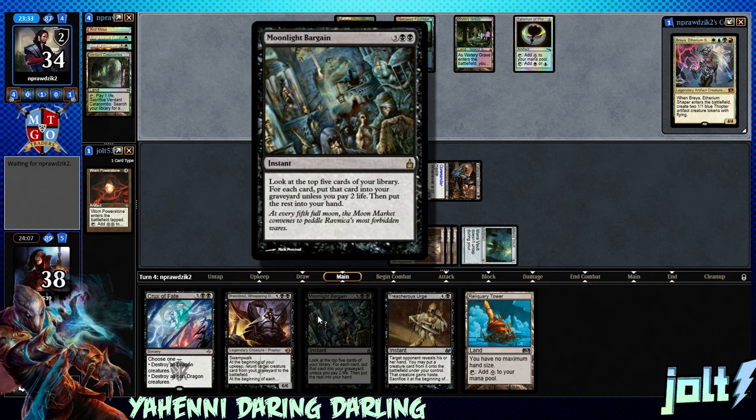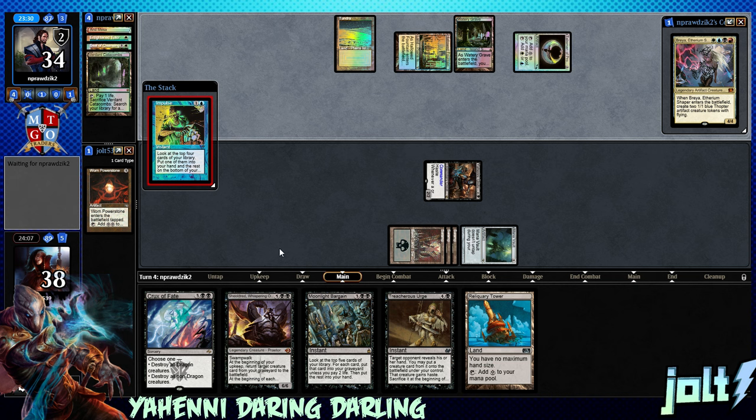Look at the top five cards of your library. For each card, put that card into your graveyard unless you pay two life. It's basically just pay ten life, draw five cards — which usually in a deck like this is pretty good. I'll definitely take that.